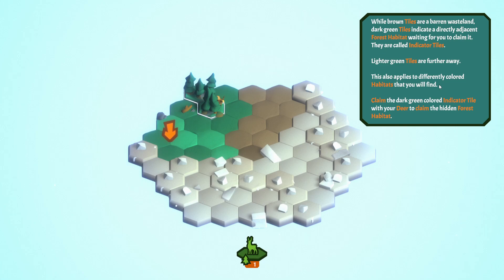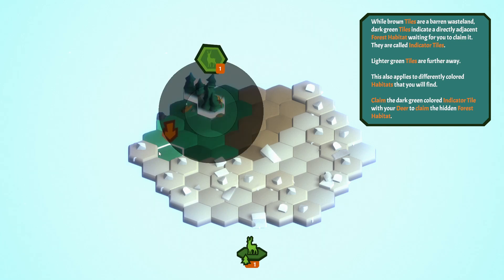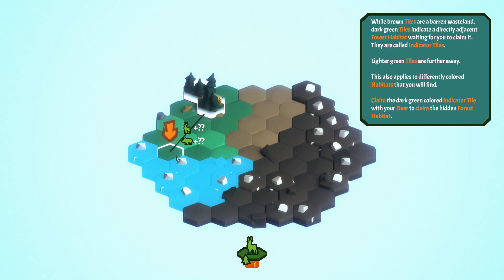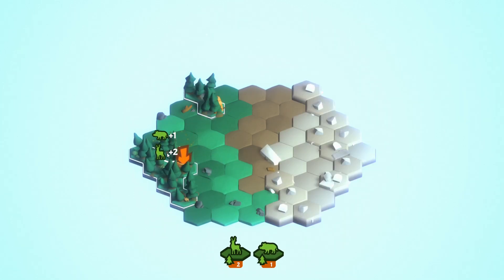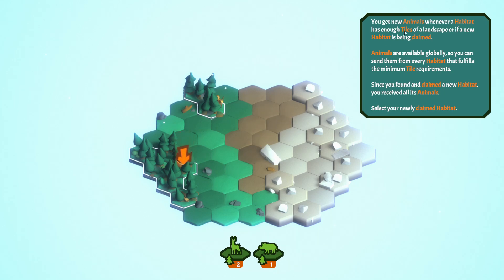Claim the dark green coloured indicated tile with your deer to claim the hidden forest habitat. I select deer and choose that one. You get new animals whenever a habitat has enough tiles of a landscape, or if a new habitat is being claimed.